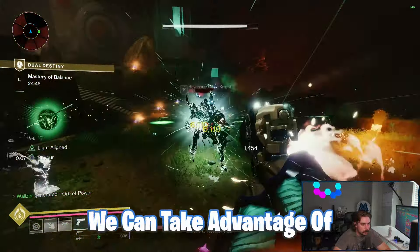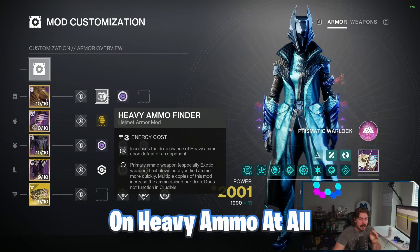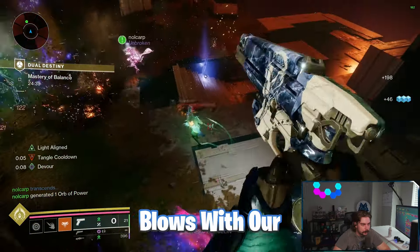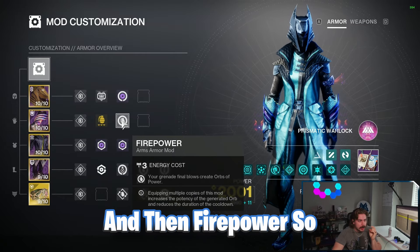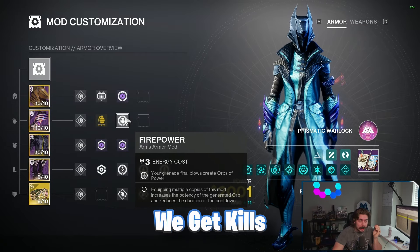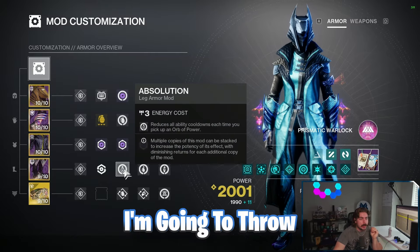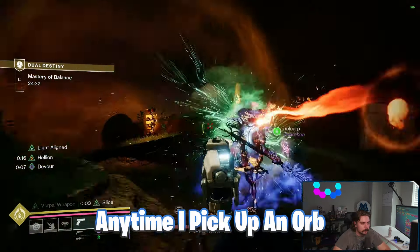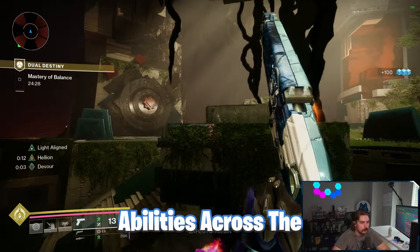For armor mods, I always like Heavy Ammo Finder to stay stocked on heavy ammo, and Void Siphon to create orbs from rapid final blows with the void hand cannon. Grenade Kickstart gets grenades back super fast, and Firepower creates orbs from grenade kills. Resistance mods on the chest as always, plus Absolution, Innervation, and Invigoration so picking up an orb reduces cooldowns across all abilities.